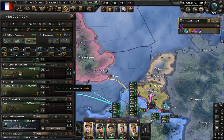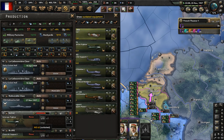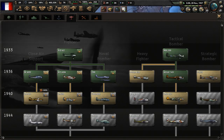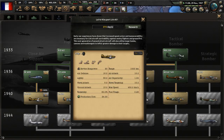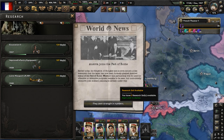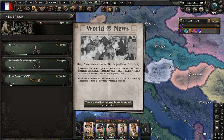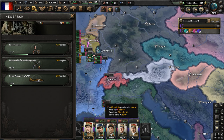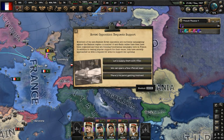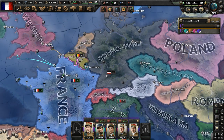Spain requests aid - no, I'm not going to help them, they're on their own. Let's replace outdated equipment in production. Let's go ahead and research the next close air support plane - we have a research bonus. Austria joins the Pact of Rome, which is a faction created by Italy. The USA announces interventionist policies. The Soviet opposition requests support - sure, supply them with rifles, why not.